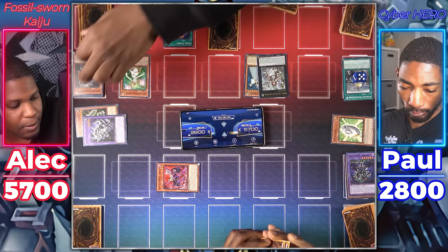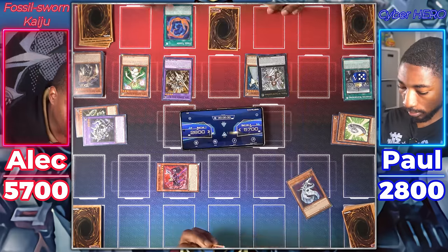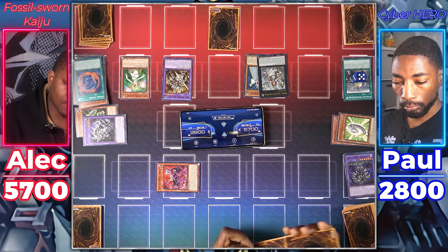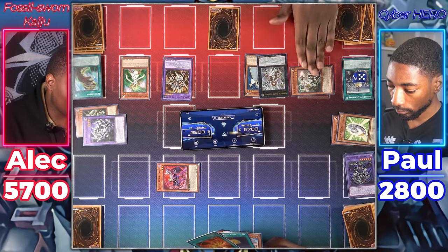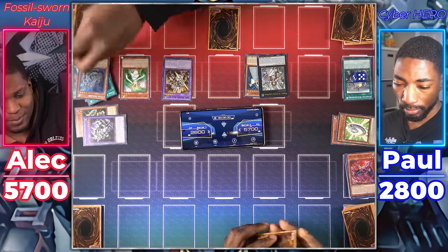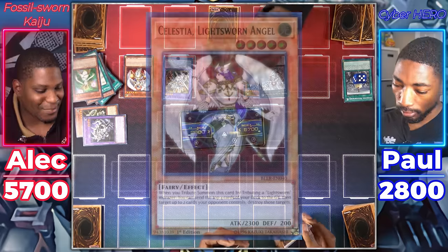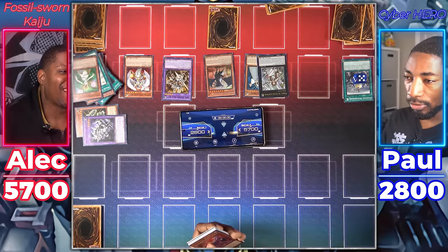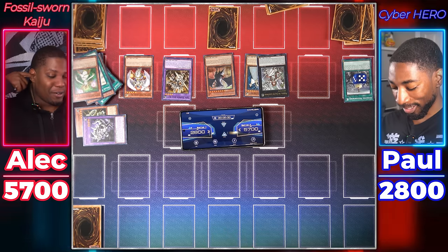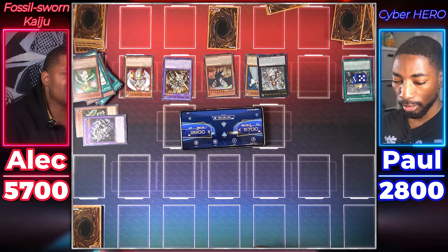I will Special Summon my Denier in defense because I have a Destiny Hero in my graveyard. That will end my turn. Nothing to set? He doesn't have an effect he can use. Fossil Fusion! My Skullgar — using your Larva and my Skullgar to summon Fossil Warrior Skullbone. I'll use Lumina's effect targeting Felis. Now I'll use Felis's effect to tribute itself and destroy Denier, milling three cards. Oh, that's your life points. I'll tribute Lumina for Celestia, then Special Summon Judgment Dragon. Fine, Duelist. You win this round.